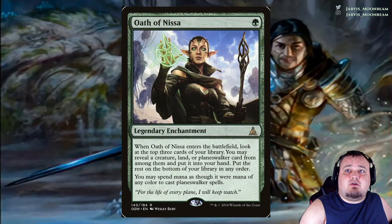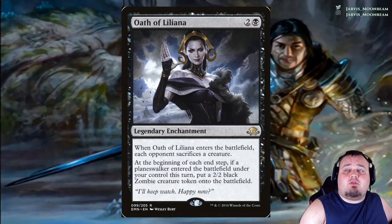Oath of Nissa costs a single green. When it enters the battlefield, look at the top 3 cards of your library; you may reveal a creature, land, or planeswalker card from among them, put it into your hand, and put the rest on the bottom. You may spend mana as though it were mana of any color to cast planeswalker spells. Oath of Liliana costs 2 and a black. When it enters, each opponent sacrifices a creature. At the beginning of each end step, if a planeswalker entered under your control this turn, put a 2/2 black Zombie creature token onto the battlefield.